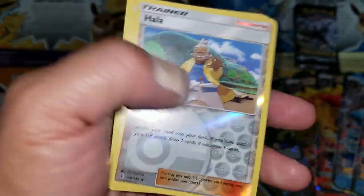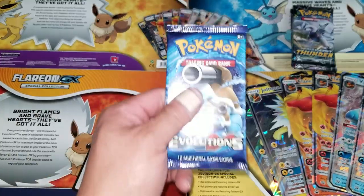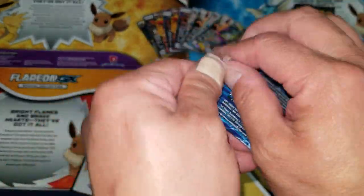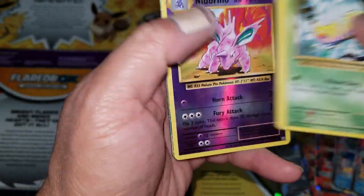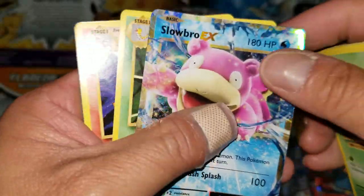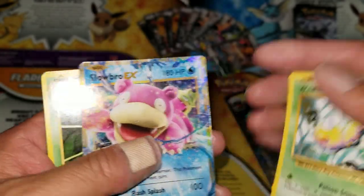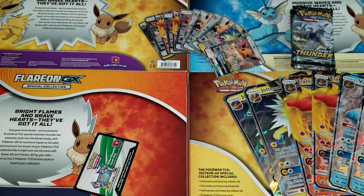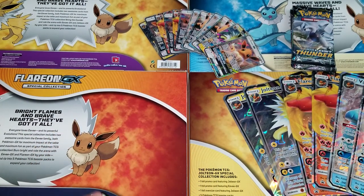Last pack of the fifth box — haven't hit a GX yet. That's why I don't like saying things. But wait — pulling from the end: Slowbro EX! Not a very high value card but at least I can say every single gift box so far has been a hit. Five out of five boxes with something meaningful.